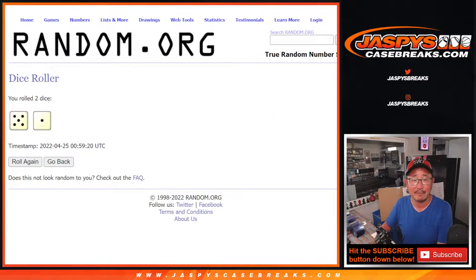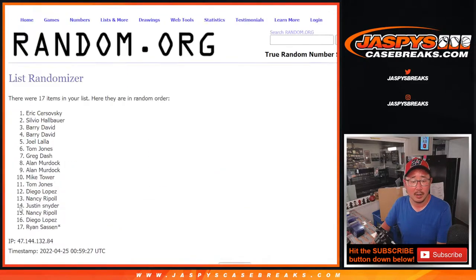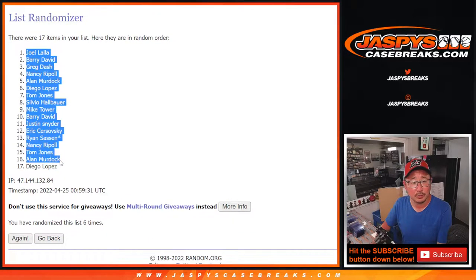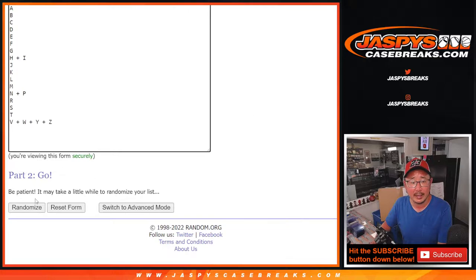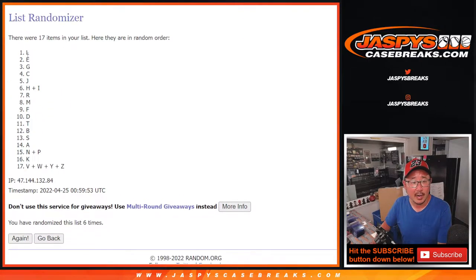Let's randomize names and letters five-and-a-one, six times. One, two, three, four, five, and once more — sixth and final time. After six, we got Joel down to Diego. Now five-and-a-one, six times for the letters. One, two, three, four, five, and sixth and final time. After six, we got LEG on top and that big combo letter group on the bottom.